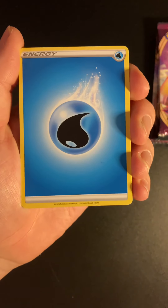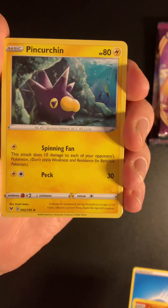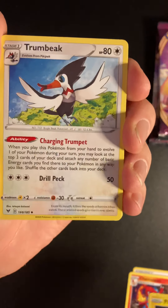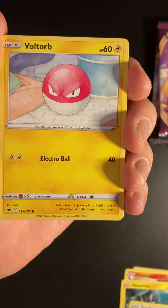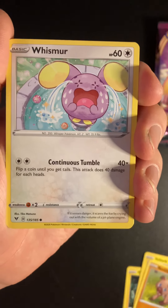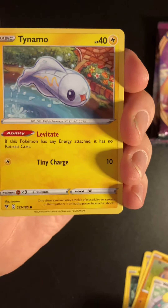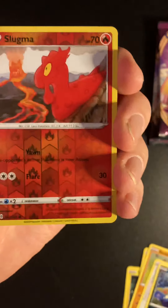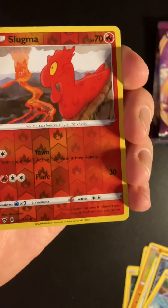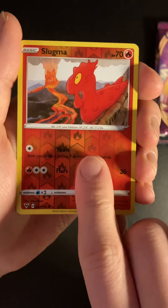We have a water energy to start off today, a Charmeleon — very nice Pokémon to start — a Pincurchin, a Trombeek, a Voltorb, a Rockruff, a Wishiwashi, a Trubbish, a Tynamo, and then we have a reverse holo Slugma.